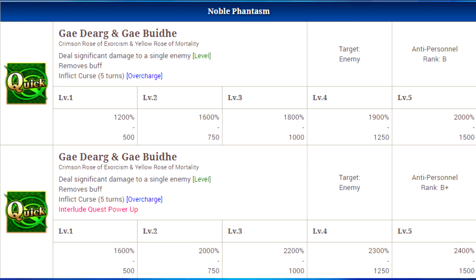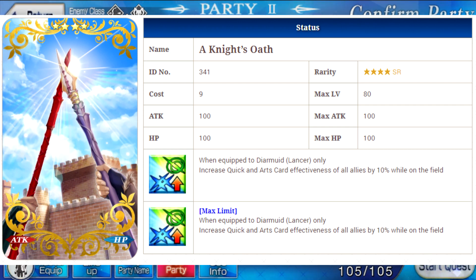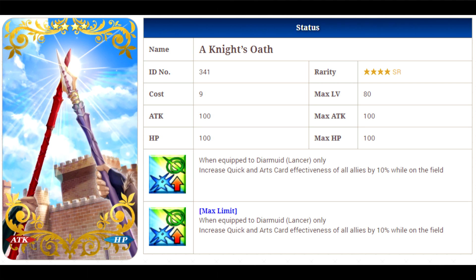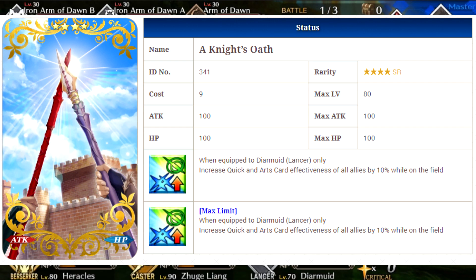Some craft essences this character can utilize best — first up is Knight's Oath, his level 10 bond craft essence. While equipped, this will increase quick card and arts card effectiveness for all allies by 10% while he is in the field. This is pretty nice because it gives you dual buffs, but overall you're probably going to opt for a different craft essence, unless you need him in an arts and quick setup team.